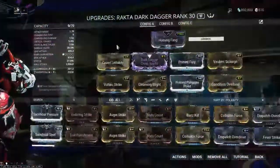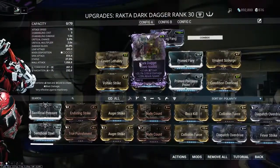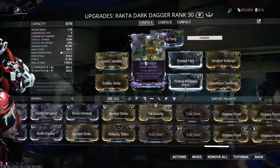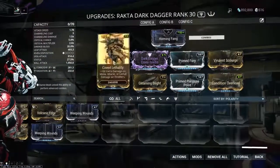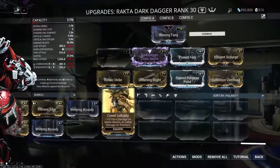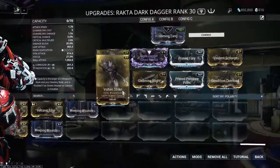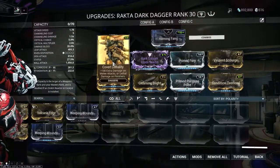We have a complete misfit of a weapon here — I love the Rakta Dark Dagger and think it's one of the best stealth weapons in the game, but Valkyr is definitely not a stealthy frame. She's a frame that wants something that can absolutely crush large groups at once, like a Galatine or a polearm. However, daggers are a bit underappreciated too, because people don't understand how much bonus damage Covert Lethality applies. It gives plus 100 base attack damage — essentially doubling to tripling the weapon's damage output.